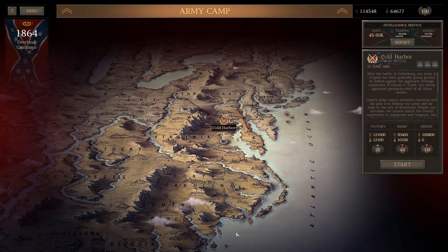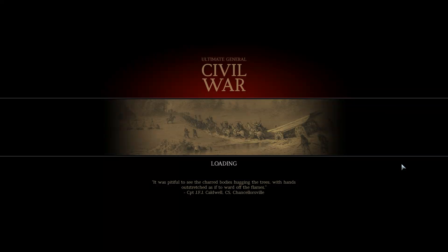Welcome back, everybody. It's time for some more Ultimate General Civil War, the No Infantry Campaign Challenge on the Confederate side. If you didn't see the previous episodes, you can click the link in the description to go back to episode one. We're in the home stretch, on to the Battle of Cold Harbor, which is the last major battle before the series of battles that end in the invasion of Washington D.C. itself. This is the Battle of Cold Harbor, and we'll talk a little about the historic battle as we get into this.